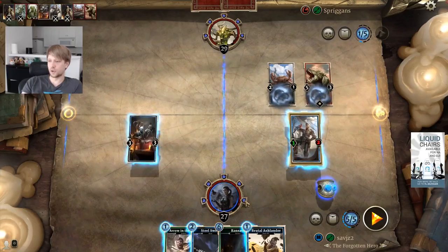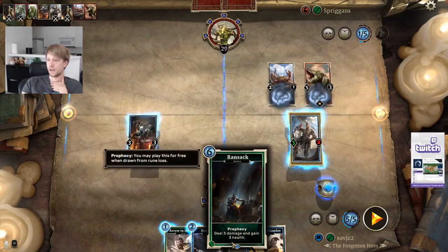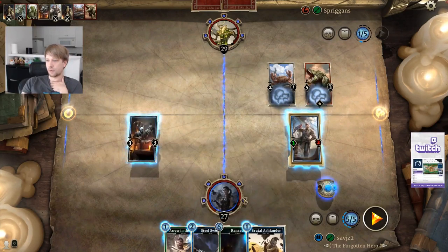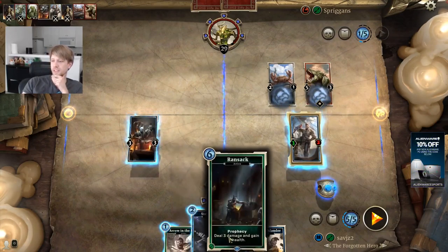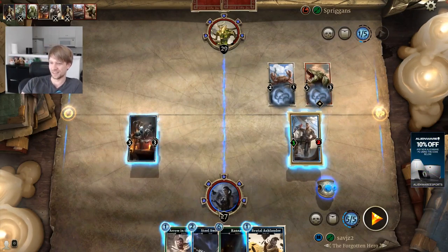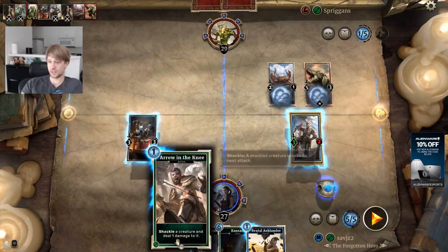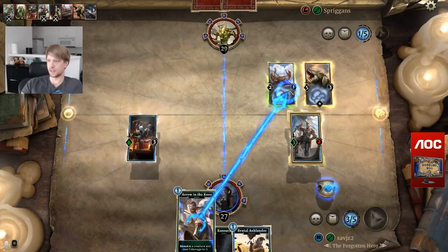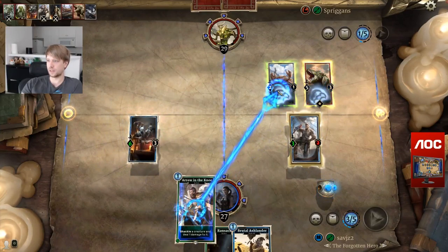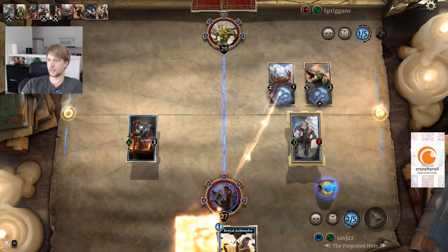How does Ransack work? I don't even remember. Prophecy — deal 3 damage and gain 3 health. So this is your 6-mana card, it deals 3 damage and we gain 3 health. But the Prophecy means that when you draw it from one of the runes — the 5 runes I was talking about earlier — when I draw this card from a rune, I can cast it for free immediately. A little bit of RNG there. It's kind of cool.